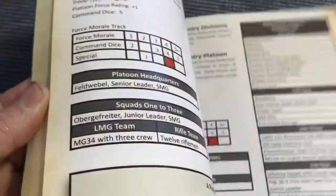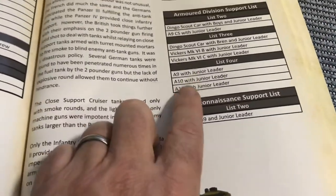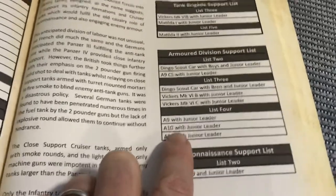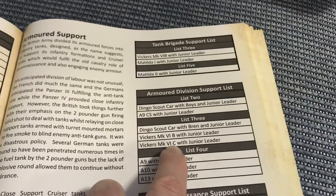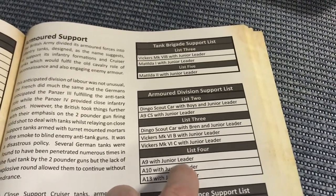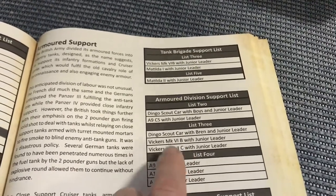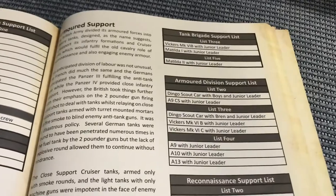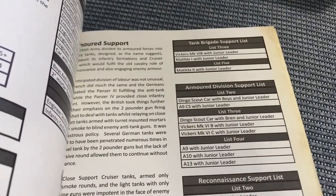I didn't bother with the single remaining point — I couldn't be bothered. It was mainly a fun game anyway. For his nine points, Steve decided to go with an A-10 cruiser tank and a Vickers Mark 6C, which was seven points. I can't recall what his other two points were spent on, but that's what he took.